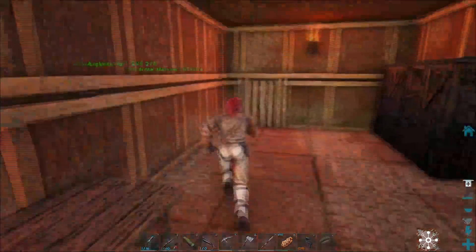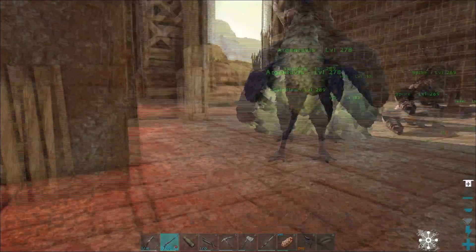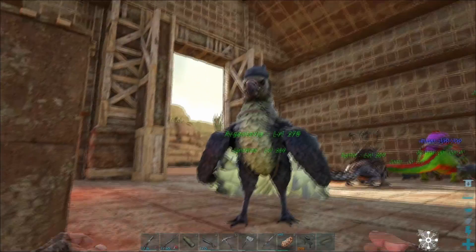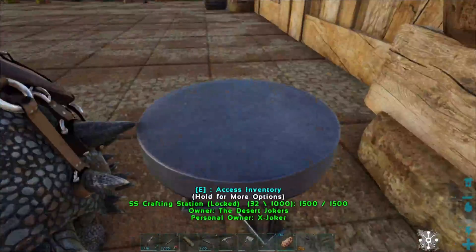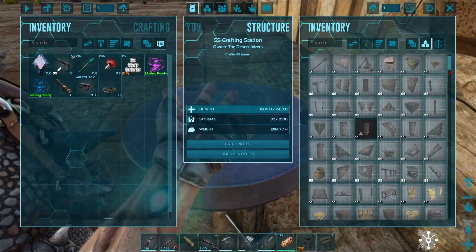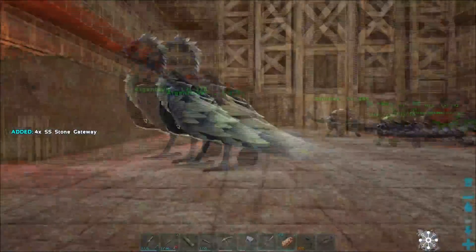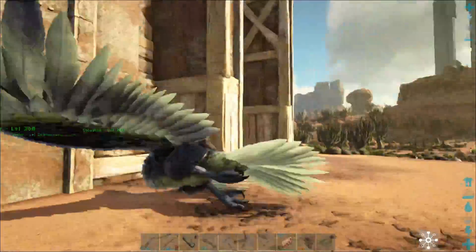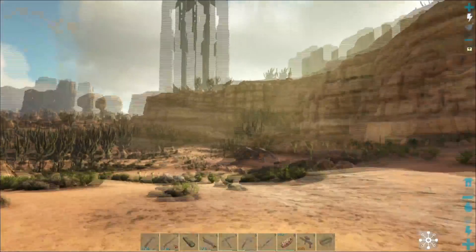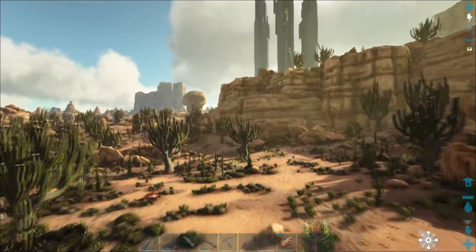As soon as the cementing paste is done crafting, I'll get the gunpowder crafting and make a bunch more darts, and then we'll go get ourselves a peracer. Now that I got all of that stuff crafted, I also made some gateways and a bear trap so I can trap it instead of having to chase it around — that should make taming it much much easier. And I did make a saddle for it as well.